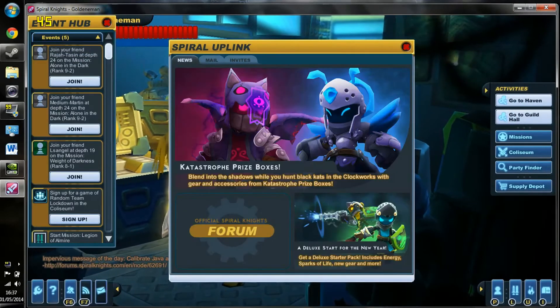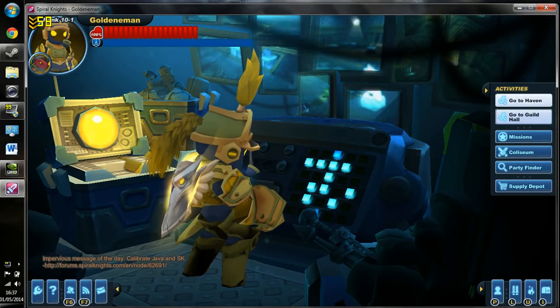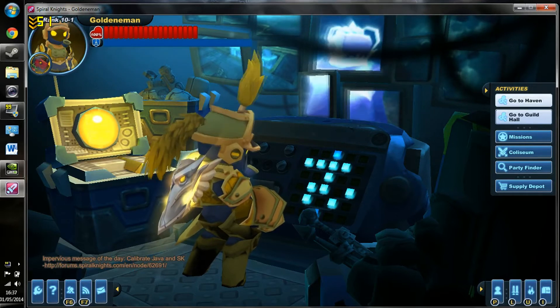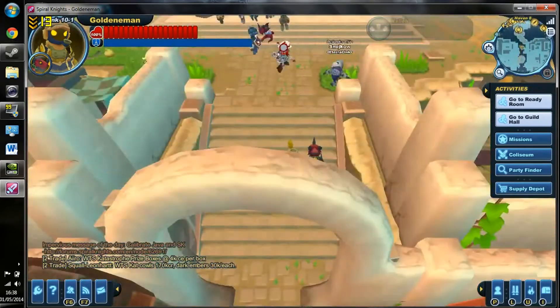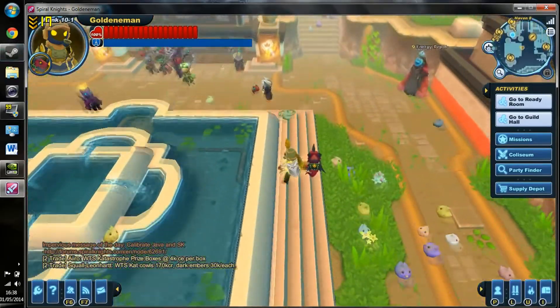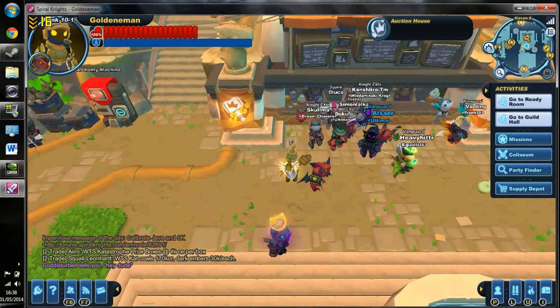Okay, so we have loaded in and we are getting about 45 to 50 frames per second here. That's okay but it's not actually that good — as you can see if you look at my character's head moving around, it is a bit laggy. Let's just go to Haven. We have loaded in and we are getting about 15 to 20 frames per second. As we are moving it's really laggy, dropping down to 17-16 frames — not too good.